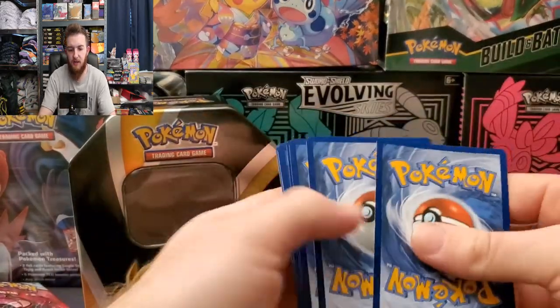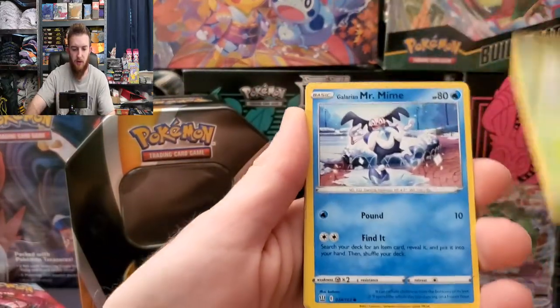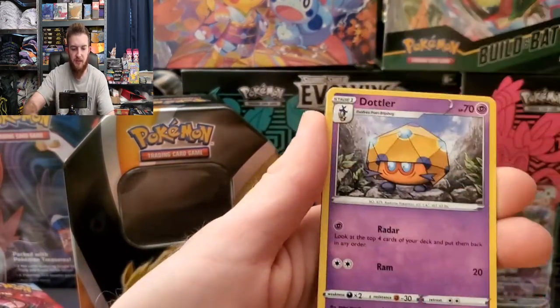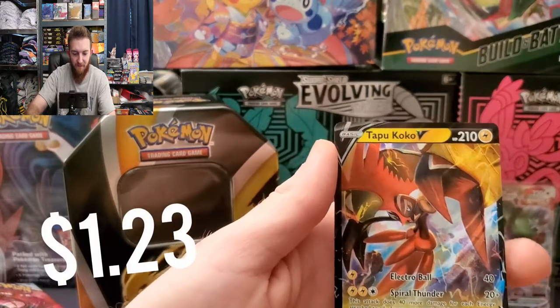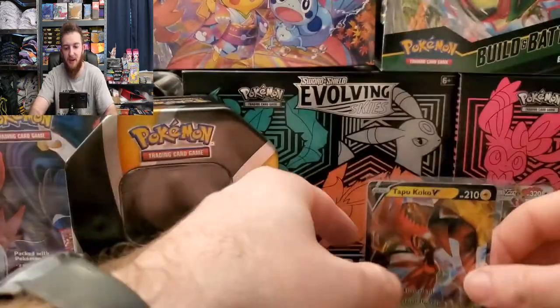There's your code card for Battle Styles. Onix, Bellsprout, Galarian Mr. Mime, Silicobra, Mimikyu, energy, Boltoy, Piknight, Hitmonchan, reverse Sizzlipede, and Tapu Koko V - very cool! Of all the Tapus, Koko is my favorite.